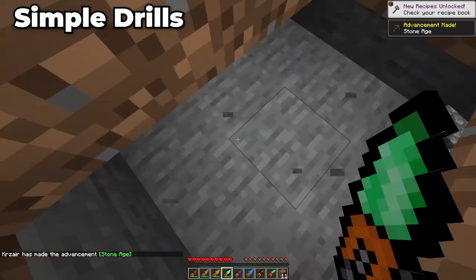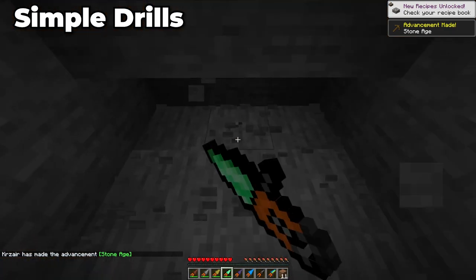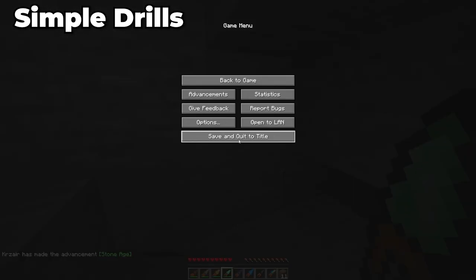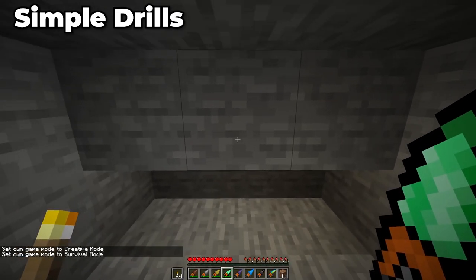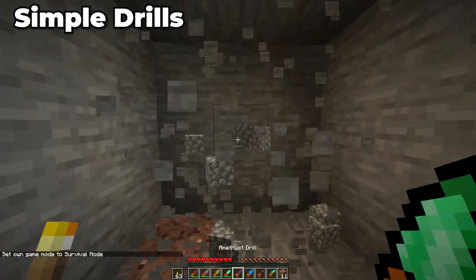Moving into our next mod, we have Simple Drills. This is a simple mod that adds interior base drills. There are six drills in this mod: gold, iron, diamond, netherite, emerald, and a multi-drill. All the drills do is mine a 3x3 tunnel, making it easier for strip mining or for digging out massive areas of land if you need to.